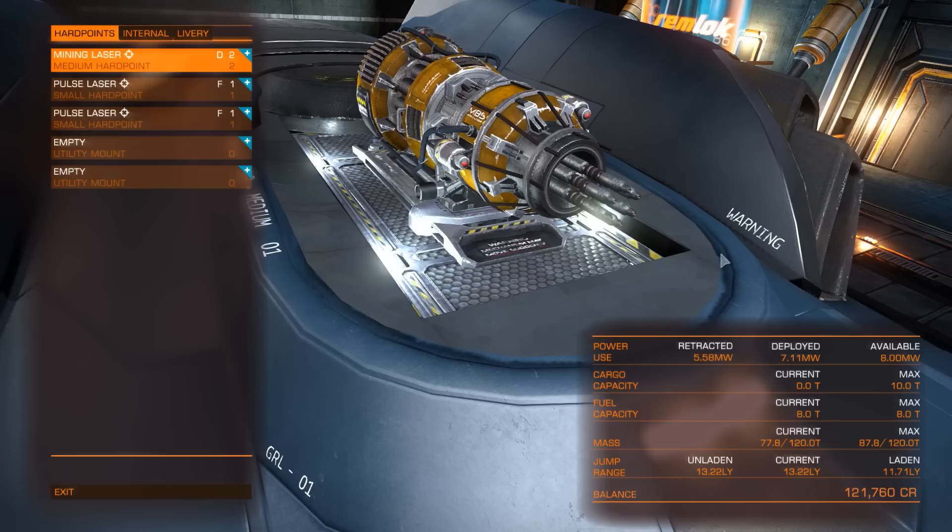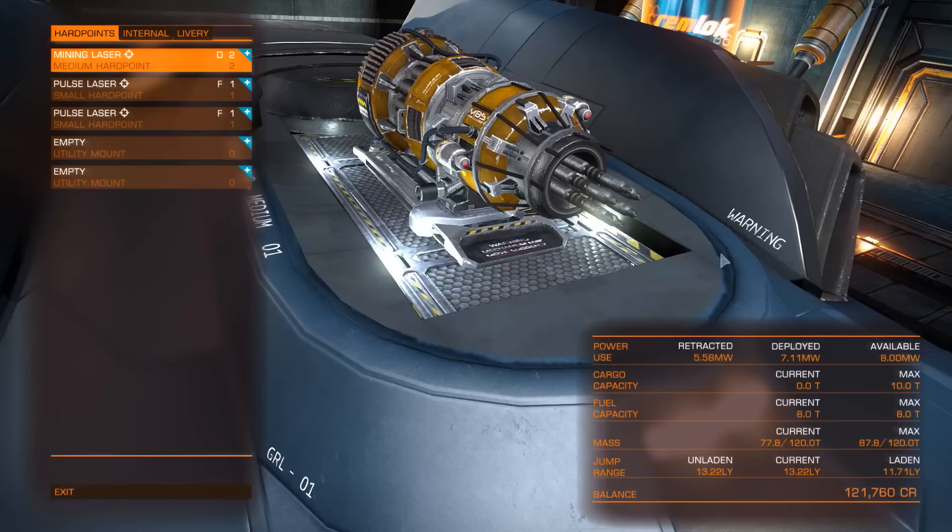Hello ladies and gentlemen, Panzer here. That is a mining laser and this is my Elite Dangerous Mining Guide. Before we begin, I have to let you guys know that mining is probably one of the fastest ways of getting money at the early stages — when you're starting off with very basic ships like your Sidewinder and trying to move on to something bigger. This is going to be a guide of how to do that.